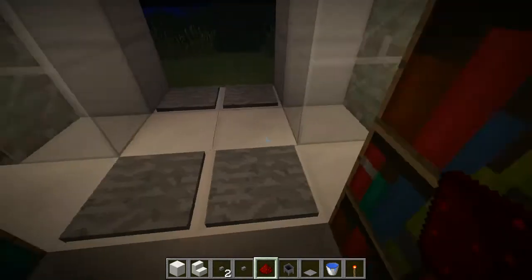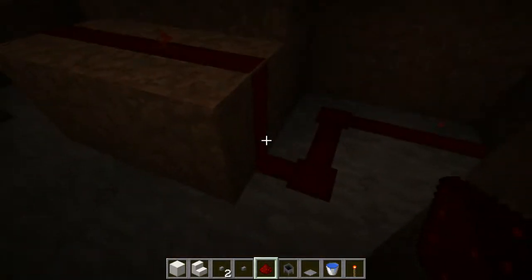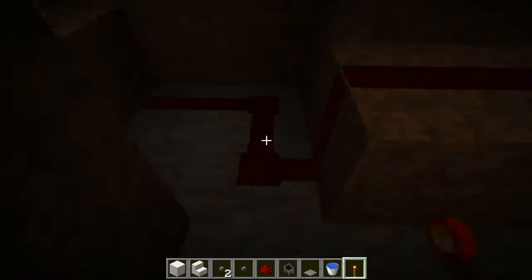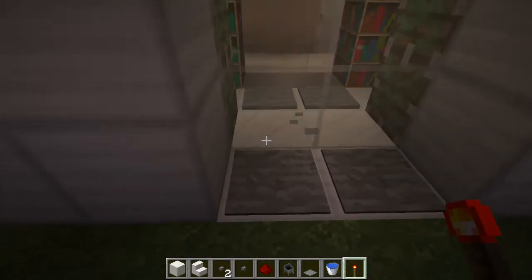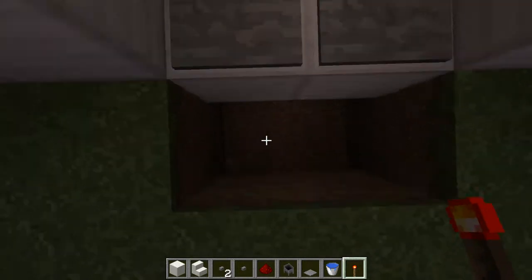We're going to drop that one, go back, and like that. Now when we step on these it'll do that, but actually we don't want that. So to fix this system, we're just going to place redstone torches like that, and a redstone torch like that. Now when we step on these, as you can see, they'll both open. We can go to the other side — now we just need to do this side and then the system will be complete.